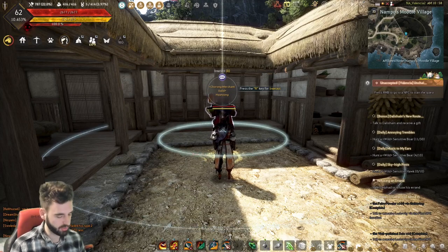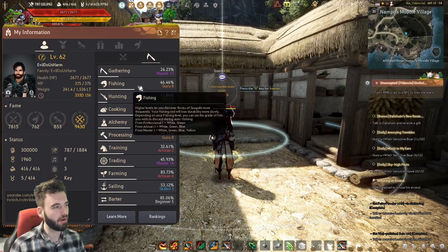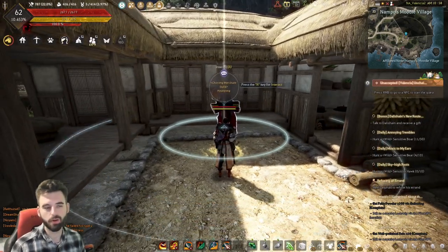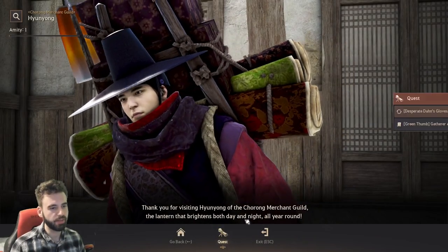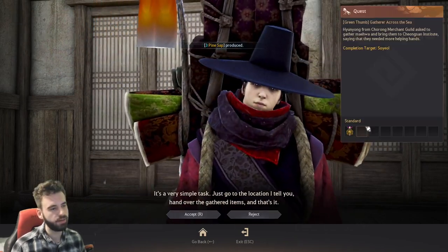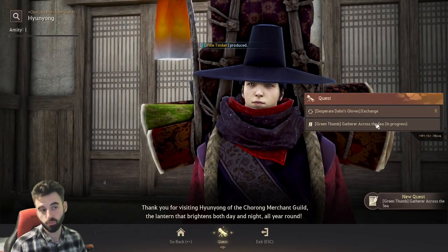In order to see this quest, you're going to need to be at least Artisan 1 in your Gathering profession, so don't come over here unless you've already gotten that. When you go ahead and interact with them, click on the Quest tab. At the bottom, you will see Green Thumb Gather Across the Sea. Go ahead and accept that quest line to begin the quest series.